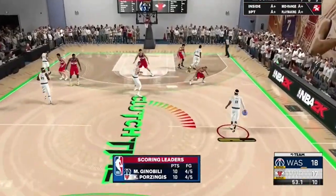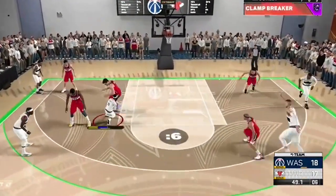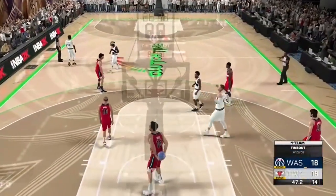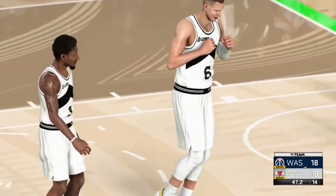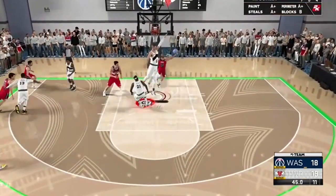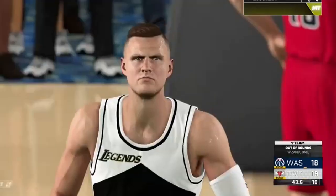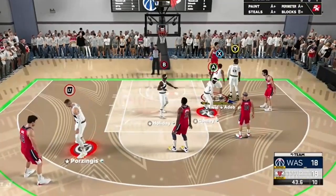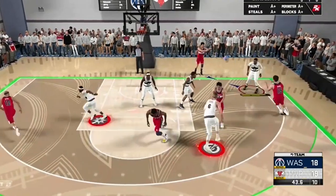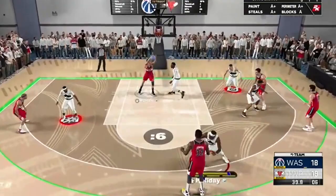Now down one - attacks the pick and roll, they stop, hit Porzingis on the roll, he dunks it. They're back up by one. 47.2 remaining - the Wizards call timeout. Mike Bibby attacks Mike Conley, who's blocked by Kristaps Porzingis. 10 seconds on the clock - Porzingis with a great recovery to help Mike Conley. Bam's roaming, doesn't know who's gonna get the ball.